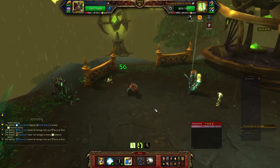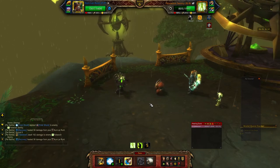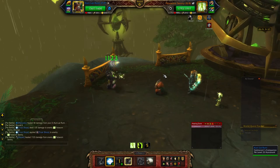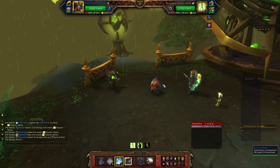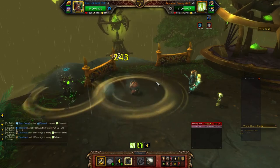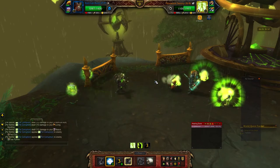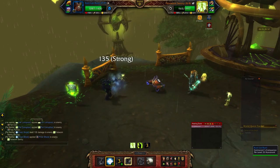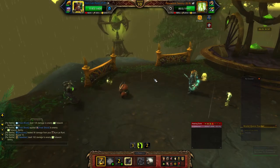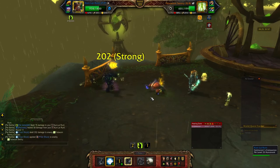All I basically did was spam Frost Shock to keep myself a little bit faster than him, then hit him with Takedown whenever I could. He does heal himself up a stupid amount. He's gonna heal himself here for a bunch, then I'm gonna stun him and charge him again. Then he's gonna hit the back line with one of his big attacks. I'll do another headbutt.